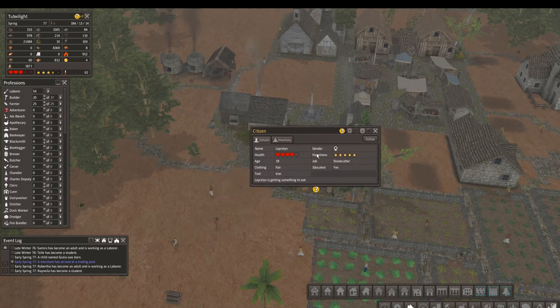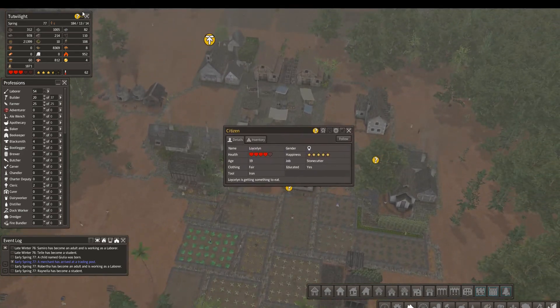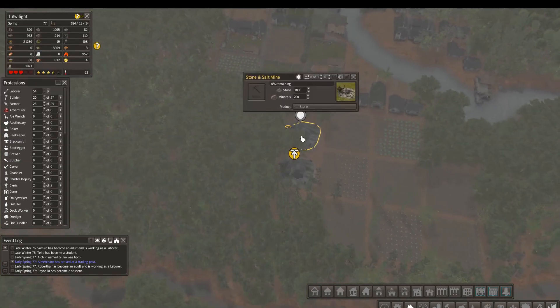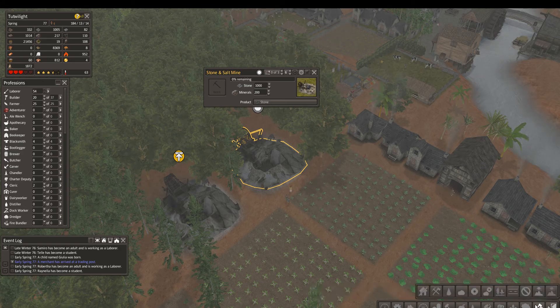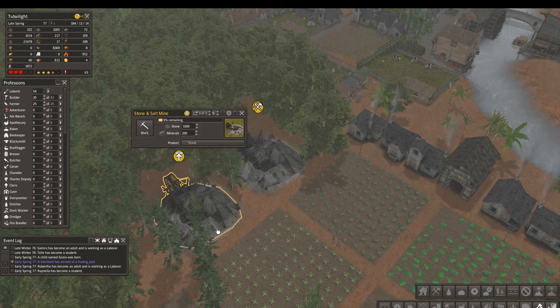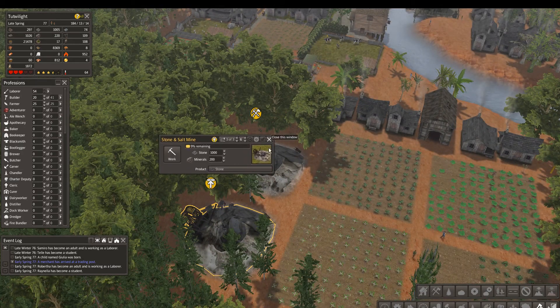What's your problem? You are a stonecutter without a job. Yeah, okay. So that one went belly up, I guess. So we will remove that structure. I'm pretty sure you can just put it down in the same place and it'll keep on working.